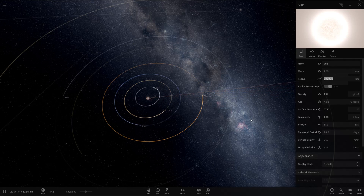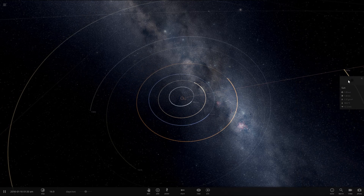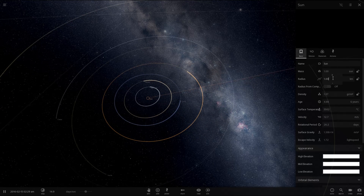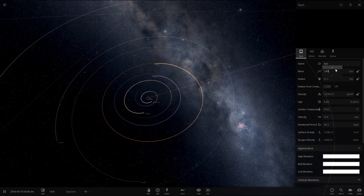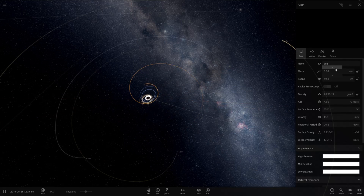Change the radius of the sun to 1 kilometer — instant black hole. Its mass should still be the same, and let's just keep increasing its mass. It should just get bigger and bigger and bigger, until it eventually inhales the entire solar system.